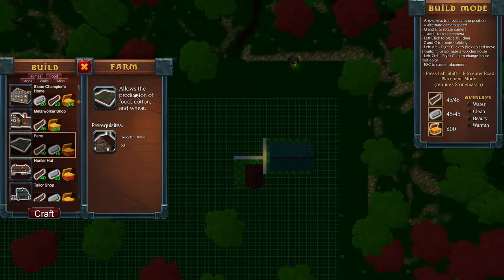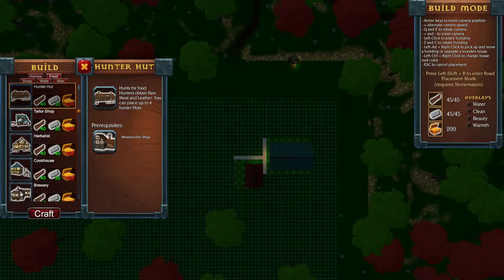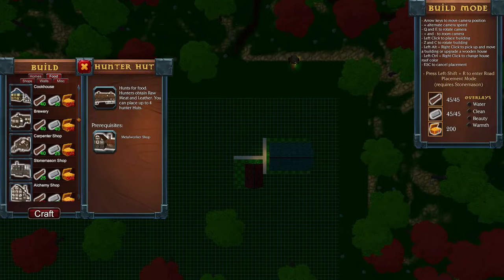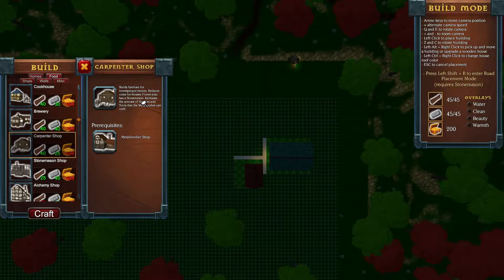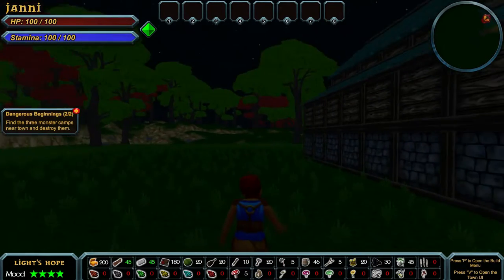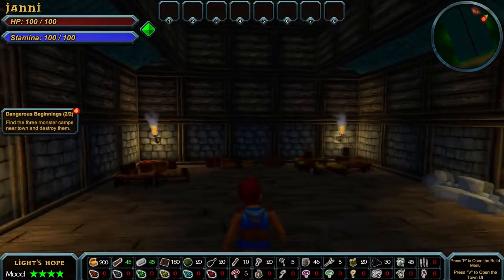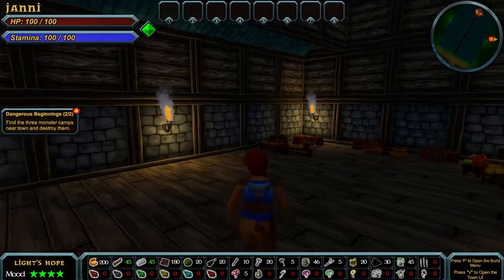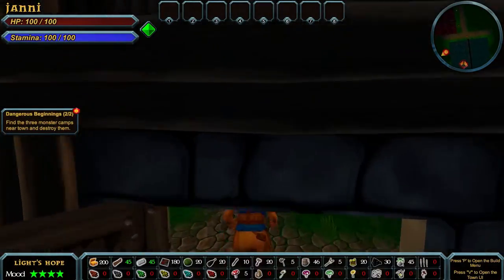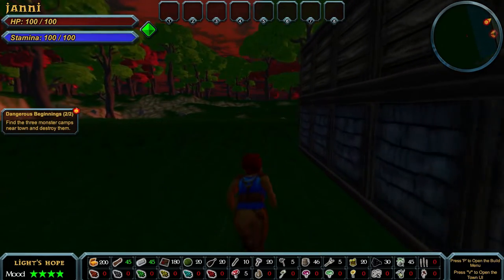There's a hunter's hut so they can get raw meat and leather — we do have 20 pieces of clothing so hopefully we're good for that for a while. The carpenter builds furniture for townspeople's homes and reduces costs for houses if the town also has a stone mason. It's almost morning now! If we look at the mini map up top there are two icons — one appears to be the storehouse and the other is our quest marker.